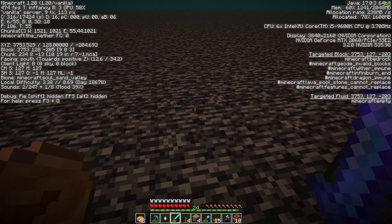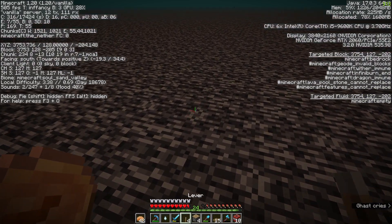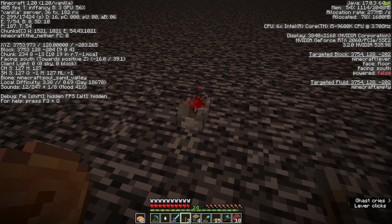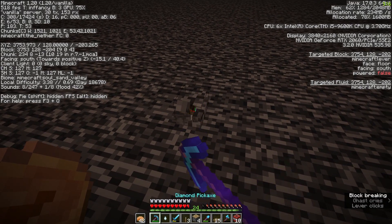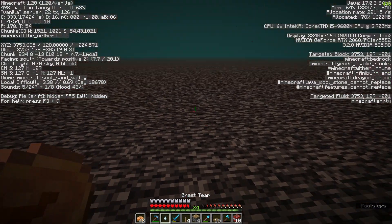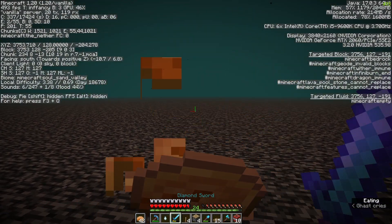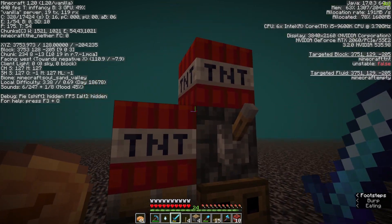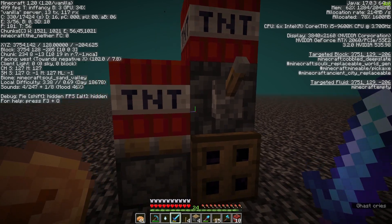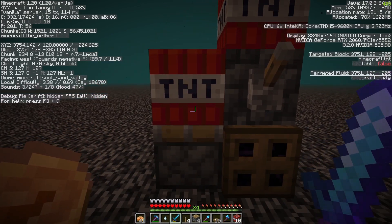I have a macro set up that just right-clicks really quickly to place blocks or flip a lever. I'm going to attempt it now — hopefully I don't die. The last time I did this I died on the first try because I was using netherrack, and you want to use a very blast-resistant block so it doesn't kill you, because there's two TNT which is plenty to kill you.